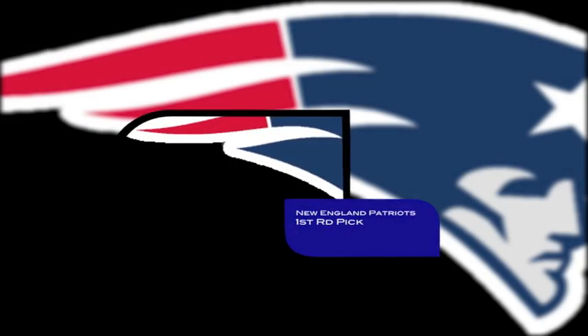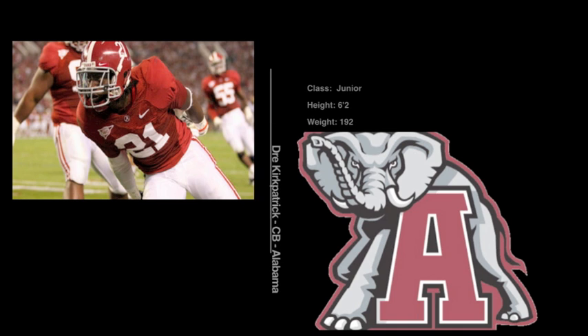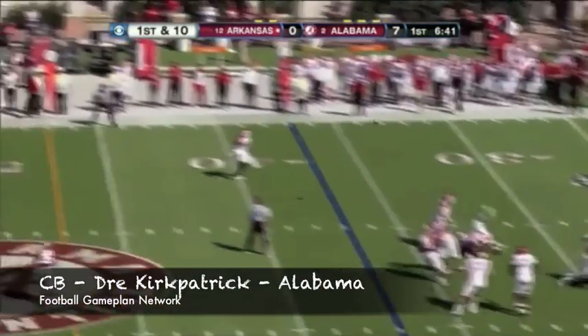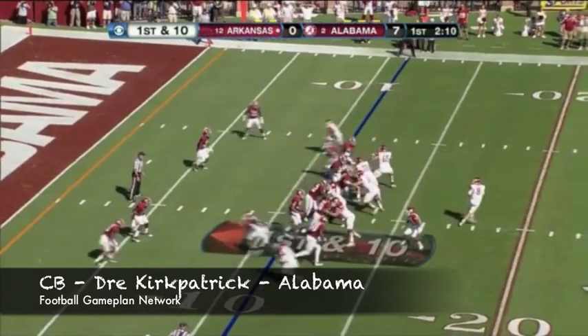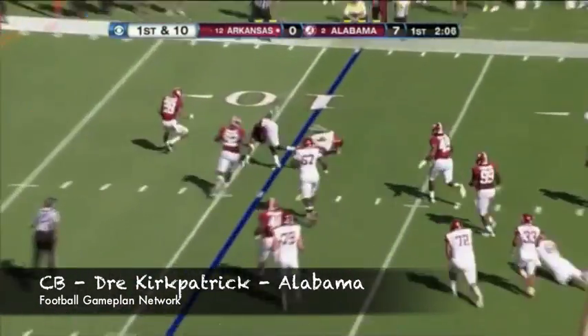The Patriots are back on the clock with their second first-round selection. I'm going with Dre Kirkpatrick out of Alabama — a guy that's falling down the draft board due to some off-field issues, but realistically he doesn't catch interceptions and doesn't have the ball skills of the cornerbacks I have ranked ahead of him. But he does tackle very well, and I think with that type of versatility, look for Bill Belichick to get him involved in that defense.